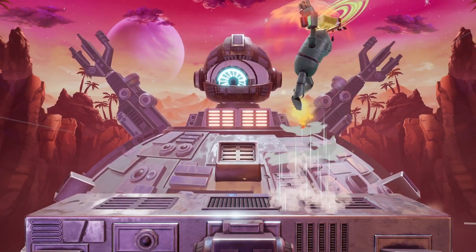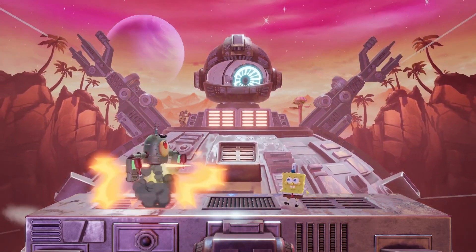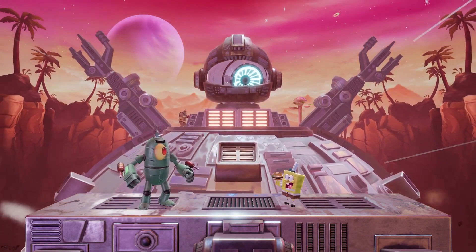His side special is a fast, short-ranged command grab that can wring out opponents at high percent, or just be used to build up some damage. Up special has a decent amount of height behind it, and if you press the special button again, he claps his hands together for an explosive surprise.